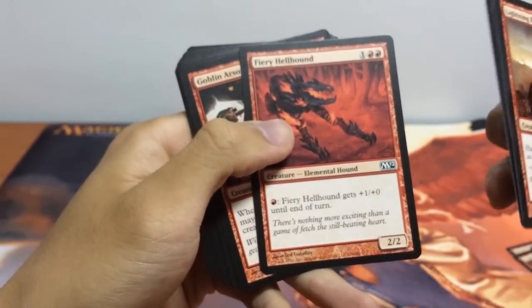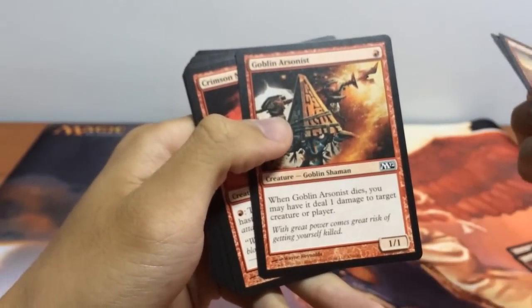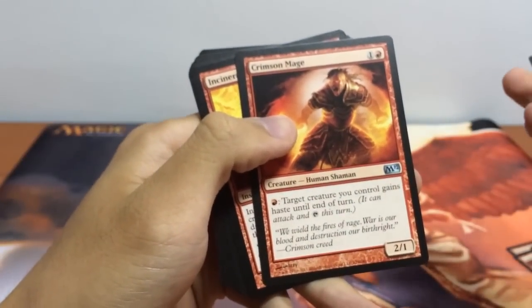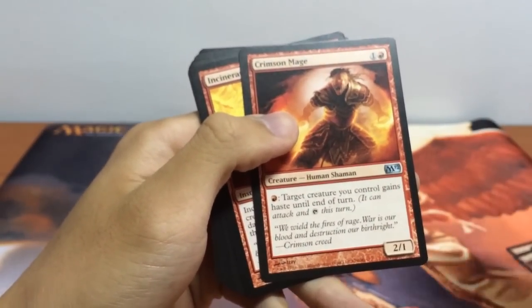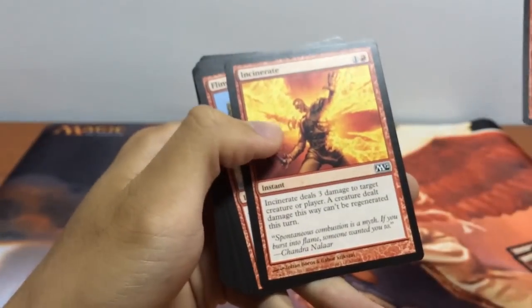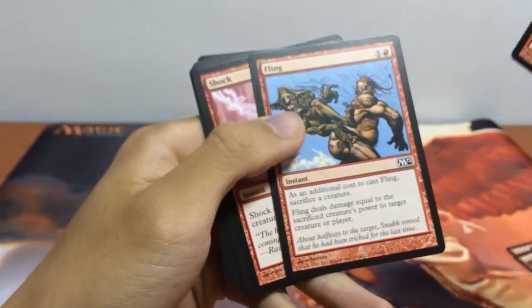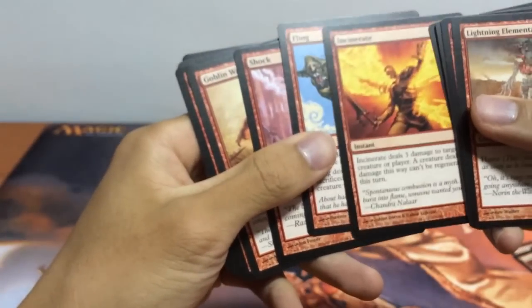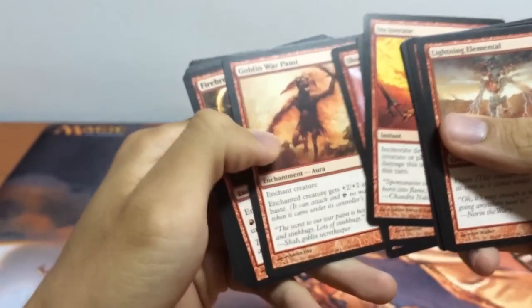We have our Fiery Hellhound for some early gameplay, Goblin Arsonist as well for early game and our bloodthirst mechanics. We have Crimson Mage — basically this lets us give haste to all our late game creatures that don't have it. We have Incinerate for creature removal, Fling as well, and Shock. All these will help us pick off creatures or trigger our bloodthirst.